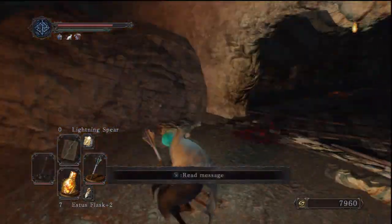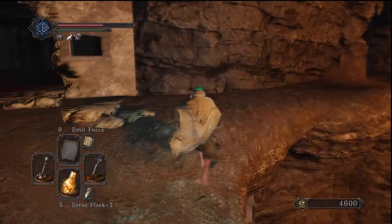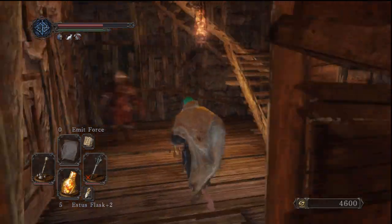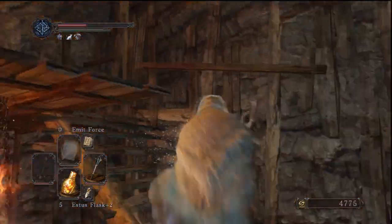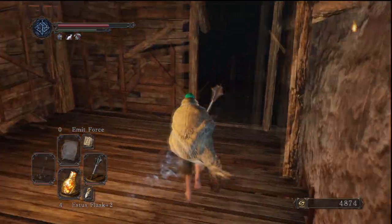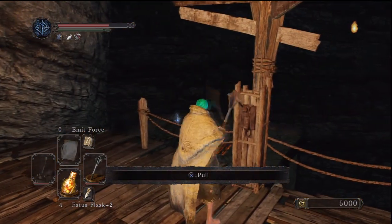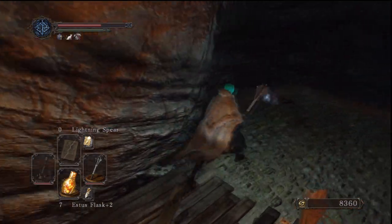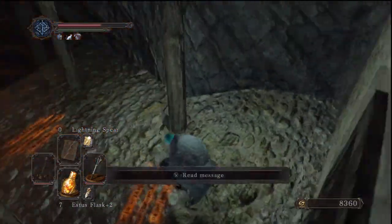Once we're outside the building, we're going to come over to the cliff side and pick up the large soul and Emit Force, which is a miracle. In this little area there's nothing, and we're going to continue up the stairs — don't worry, there are no items around here. We'll kill this enemy up here and there's going to be another one just above us. The next thing we're going to do is pull the lever and ring the bell so the boat gets here, which you can see in the distance. The bell is right here — I'm just going to pull that and this will allow us to gain access to the boss. Now we're going to jump off and get the item here, which is going to be a life gem and Old War Bone. Continue jumping down these ledges.